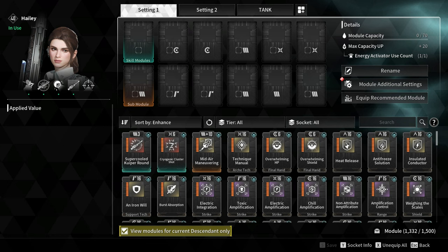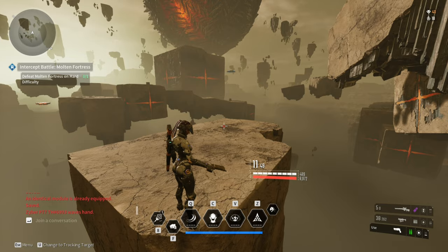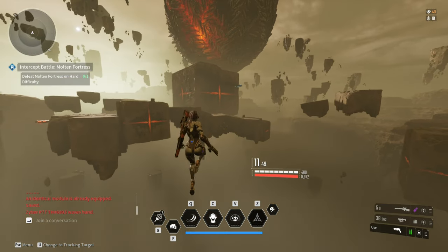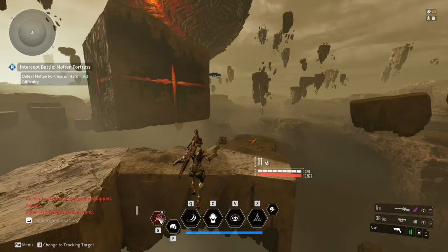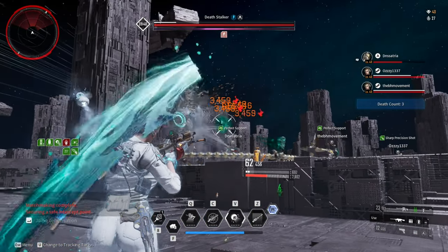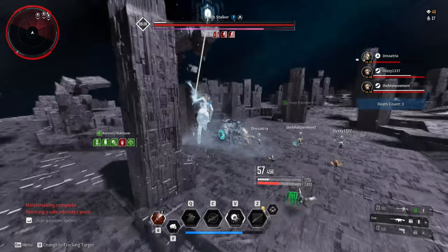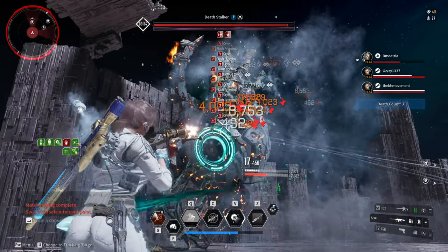For the modules, let's start with the sub-module. Go for mid-air maneuvering. This sub-module is the best grappling hook in the game. It provides you the ability to escape any situation and reposition without relying on the terrain. This is my own personal preference and you can choose any grappling hook module, but in my experience, mid-air maneuvering is the best sub-module because you can grapple anywhere.